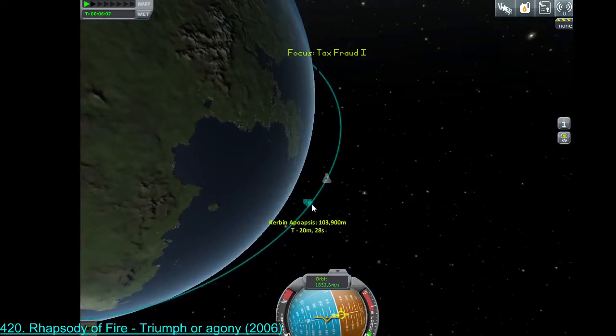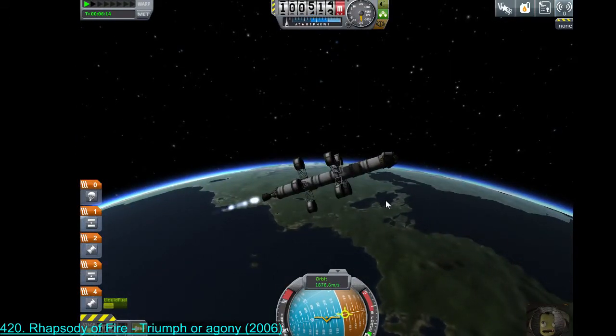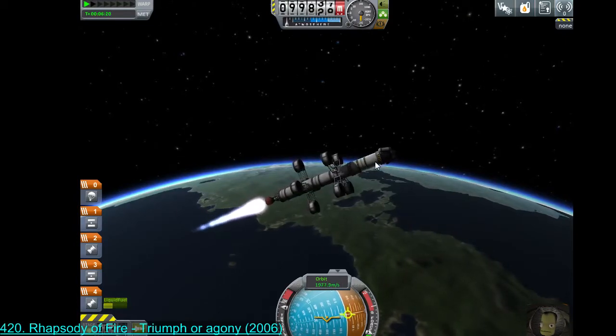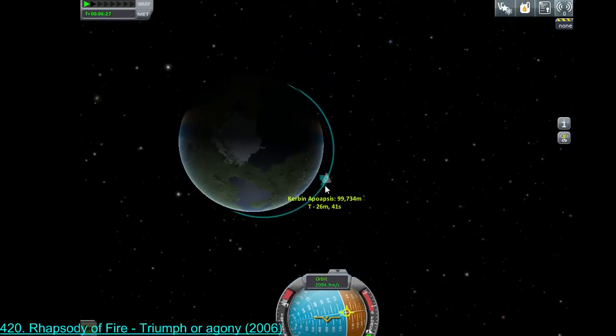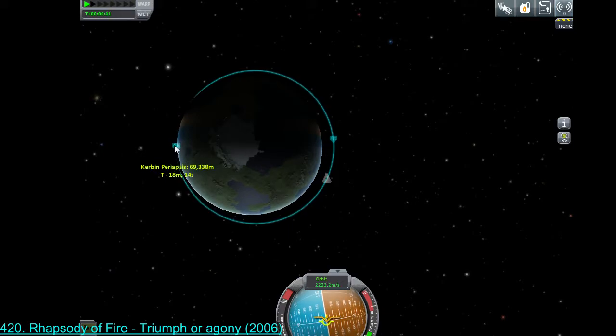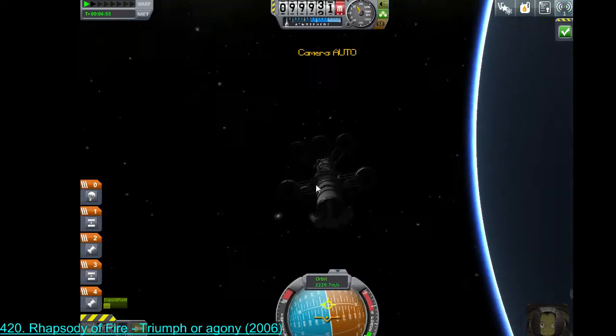Once you have very large ungainly craft and need them to spin quickly, you start needing other systems — more reaction wheels, which consume electricity. Right now the only means of generating electricity we have is when our main engine is lit; it will produce some voltage, otherwise we're on battery storage. We are well on our way to entering an orbit. Kerbin's atmosphere ends 75 kilometers up — once you cross that, you enter true space.